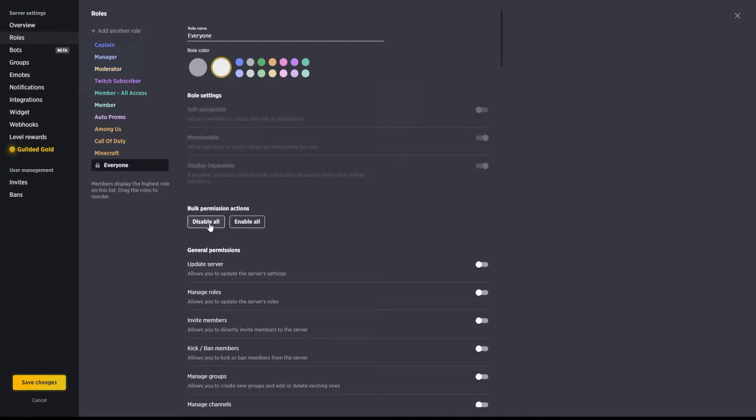We'll go into this a little bit more in depth later when we set up the landing page on your overview channel. I know that guilded has said they're working on some sort of splash page for members coming in to streamline the roles and permissions a little easier. But for now, this is the easier way to set it up so that people can't come in and essentially just spam your server and post things they shouldn't be posting.